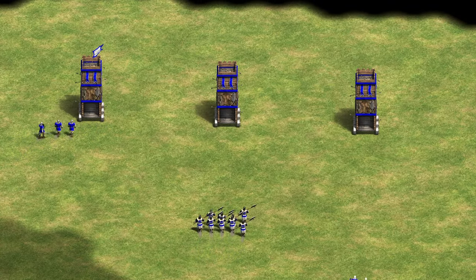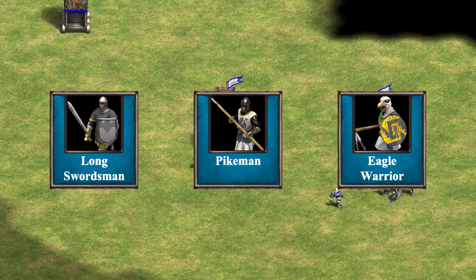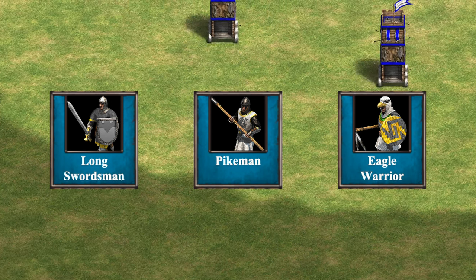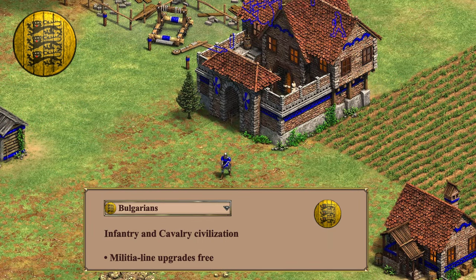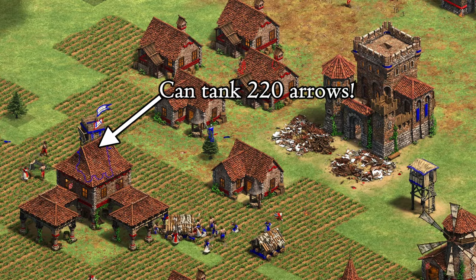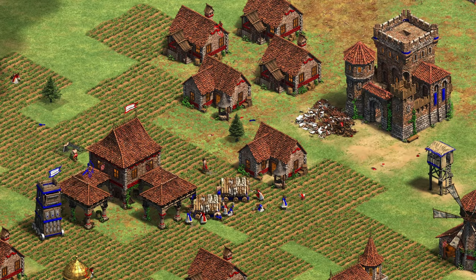There are three military units you can initially build to load in the siege tower: longswordsmen, pikemen, and eagle warriors. If you want to do this with an American civ, eagles are probably the way to go. For Bulgarians, longswordsmen are best due to the free upgrades. You can do either pikemen or longswordsmen with Dravidians, and for every other civ, pikemen is probably the way to go. Generally, this strat works especially well when your unique unit is infantry, so you can reinforce from the front lines and load them into your siege tower. The siege tower can tank 220 arrows, so you can zoom around your opponent's base without your infantry taking damage.